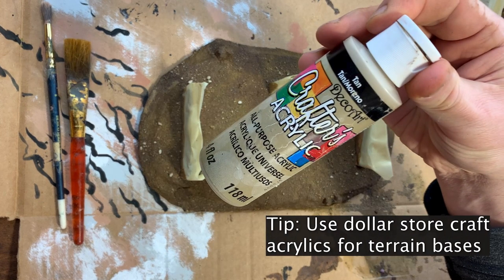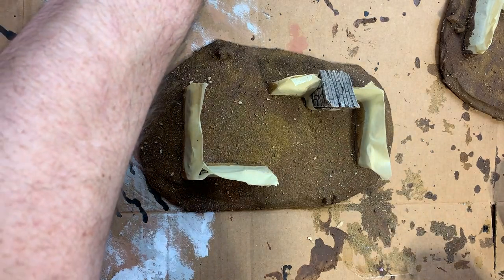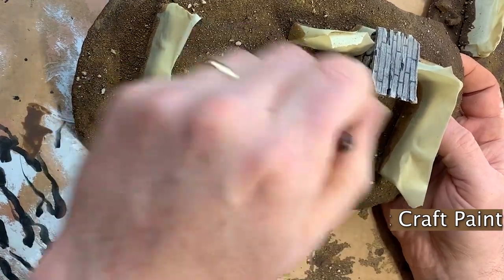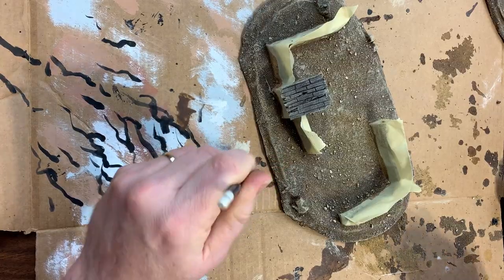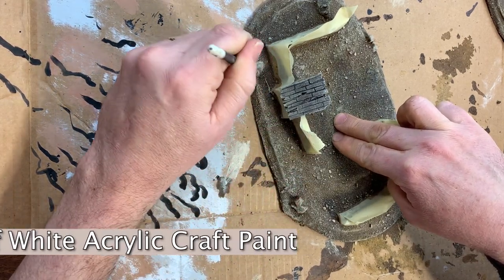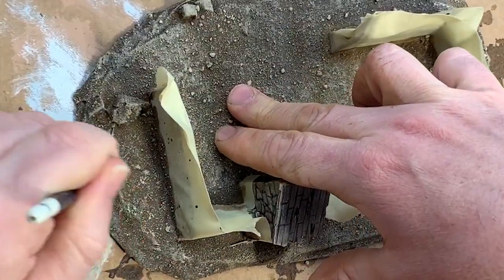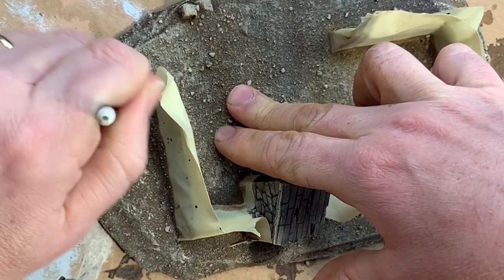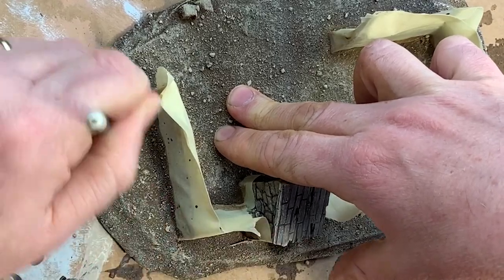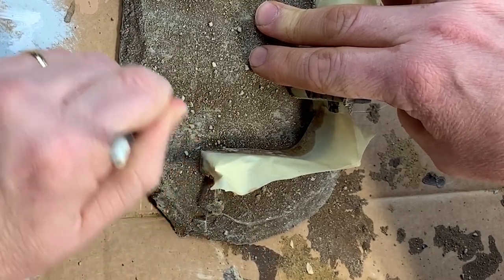It's now the next morning, and everything has dried nicely, so it's time to get down to work painting the base. I start with a dry brush of tan. Once I've dry brushed that on, I then move to a dry brush of off-white. I keep this one intentionally very light so that it doesn't overpower the base and make it look like it's covered in snow. We've also spent a lot of time building natural colors and textures by gluing down the sand and tinting it with the previous layers of glue and ink, so I want these to show through to create a realistic effect.